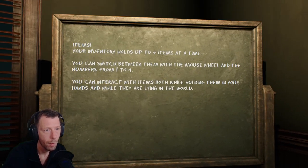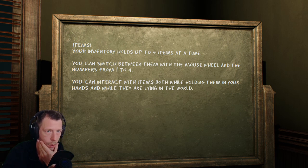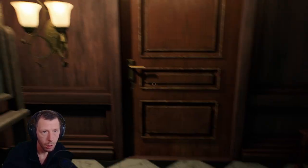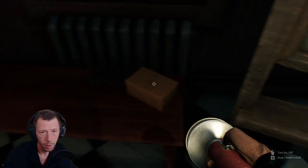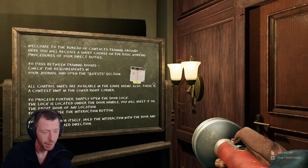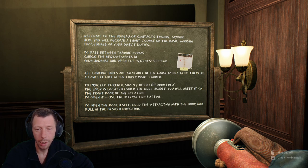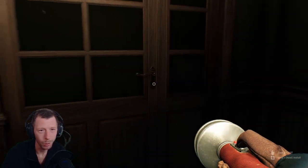Items — your inventory holds up to four items at a time. You can switch between them with the mouse wheel and the numbers one to four. You can interact with items both while holding them in your hands and while they are lying in the world. We picked up a flashlight — what a flashlight this is! As we are holding it in our right hand, we have to press the right button. This EMF detector looks old — that's pretty awesome.